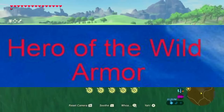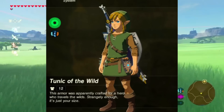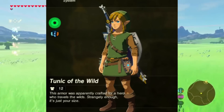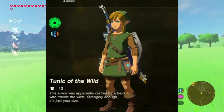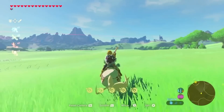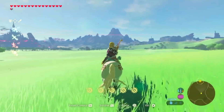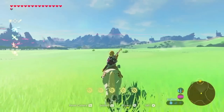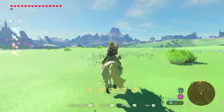The Hero of the Wild set is an armor set in Breath of the Wild, Tears of the Kingdom, and Hyrule Warriors Age of Calamity. According to legend, this cap was crafted for a hero who travels the wildlands. Three pieces will be awarded upon completing all 120 shrines, and is the objective of the quest A Gift from the Monks. The set can be enhanced by visiting one of the various Great Fairies, and can be dyed at the Kokchi Dye Shop.